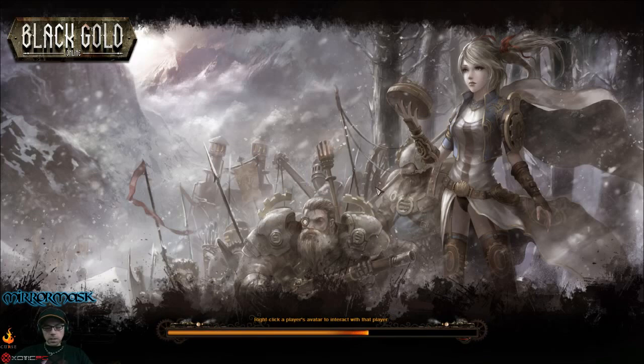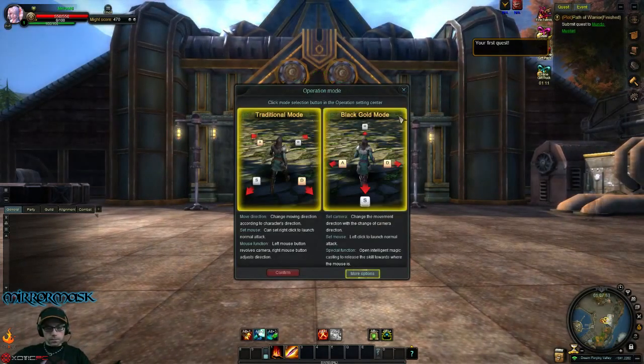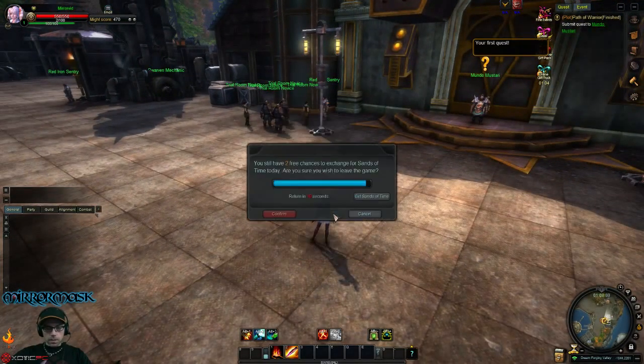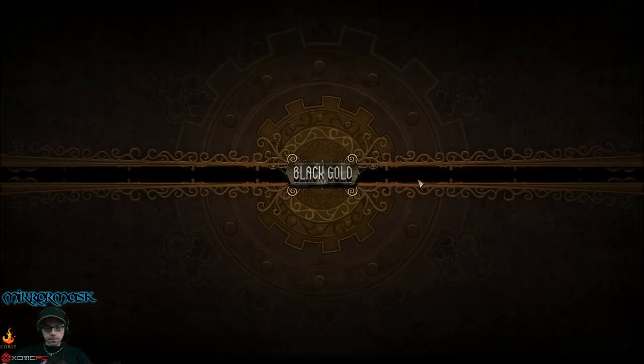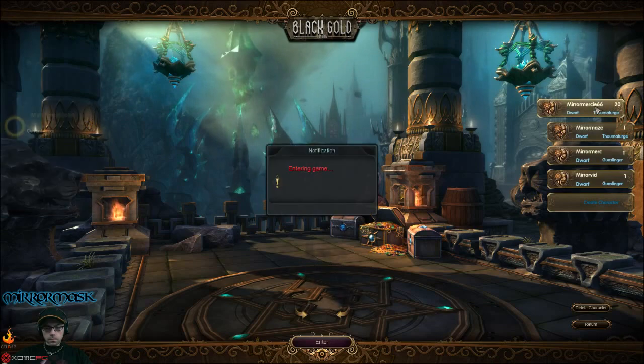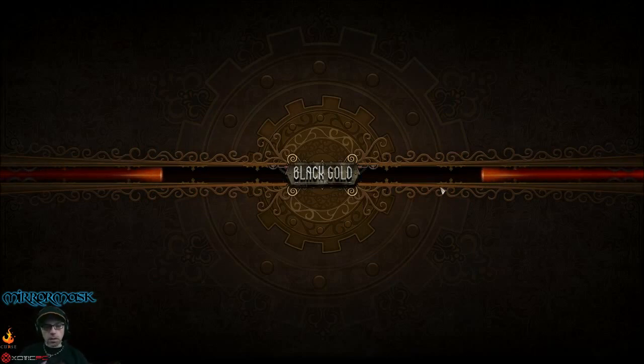Now that I've shown you character creation, I'm going to hop to my higher-level character and show you a bit more. Back to character selection — there we go. I'm now on my highest-level character, level 20, which is the Thaumaturge class. The Thaumaturge is kind of a summoner class; I can summon things to help me out.